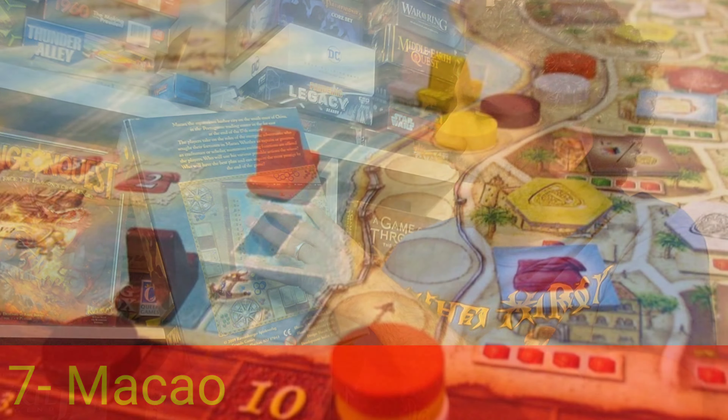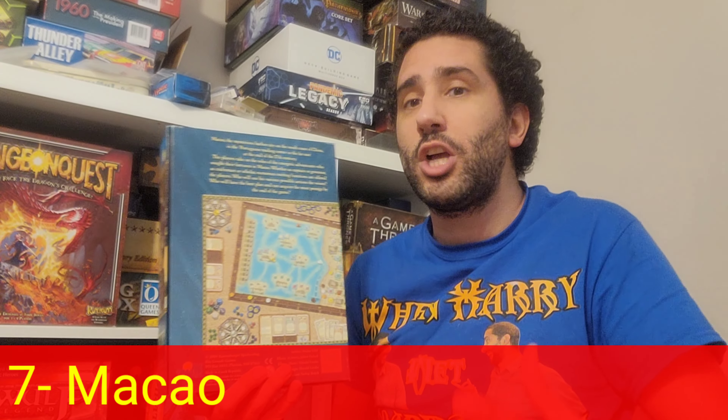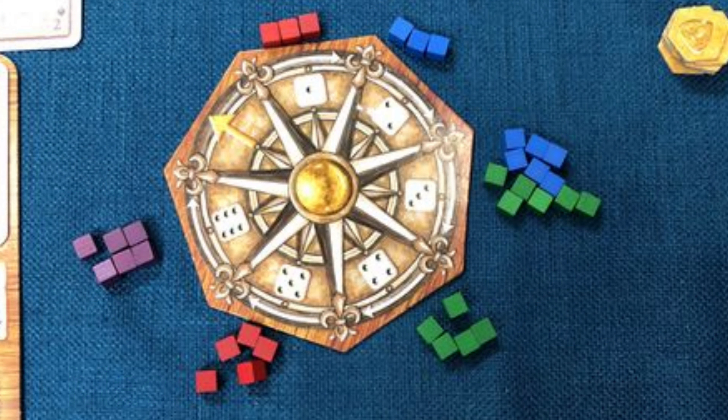The board is somewhat abstracted — you have a part representing Macau and different islands that players are trading resources to. The heart of the game is colored cubes you use to carry out actions, with different colored cubes corresponding to different actions. At the beginning of each round you roll different colored dice, and depending on the pip value you choose, that determines how many actions you can take and when you can take them.